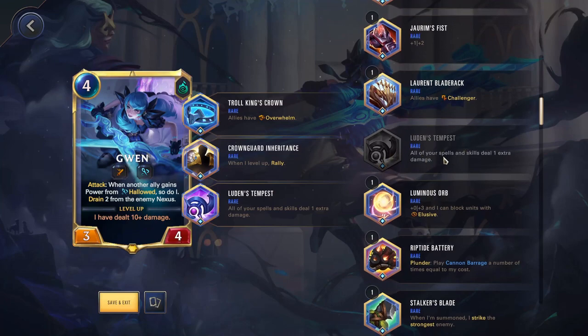Luden's Tempest — all of your spells and skills deal one extra damage. If you're in a spells or skills-focused build, like Jyn or Annie, this can work very well. For Gwen, her Snip Snip — each one of those does one damage — so by playing Luden's Tempest you're essentially doubling the damage of that ability. Kaisa is another one where her bolts normally do one damage, and this increases it to two. So for specific champions like Gwen and Kaisa it works well, and for others like Jyn or Annie who have a lot of spells and skills going off, increasing all of that by one more is pretty good.